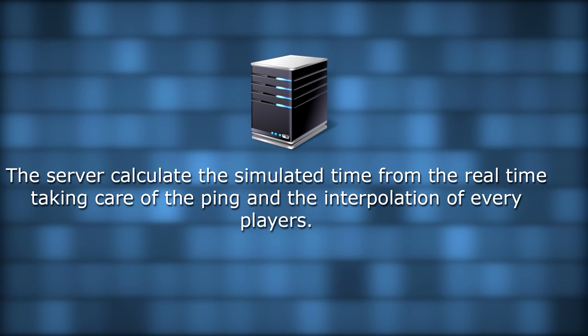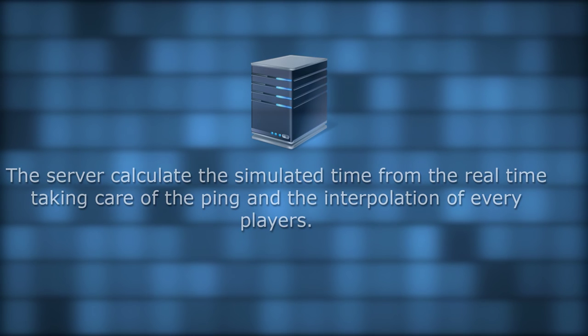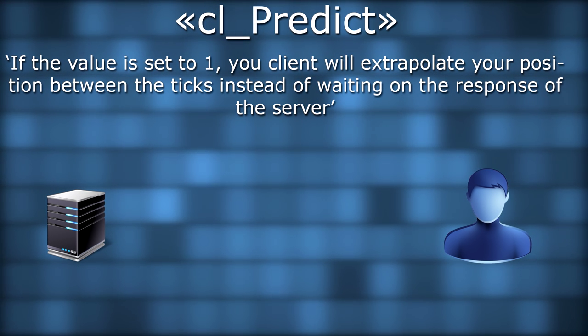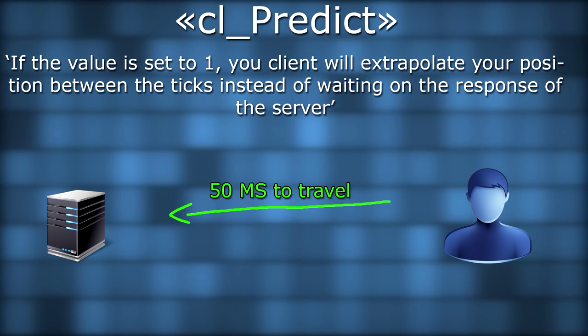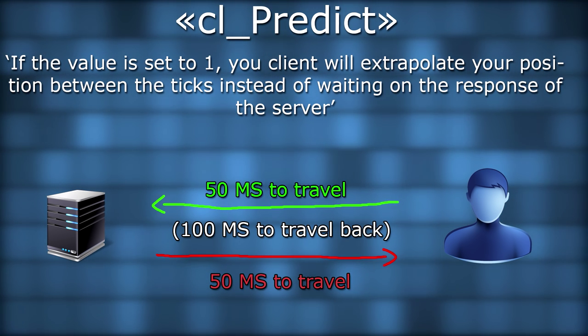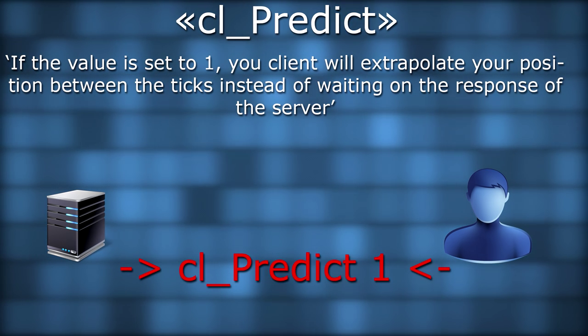The server calculates simulated time from real time, taking care of the ping and interpolation of every player. It's an important one and you need to set it to 1 if it's not already. And if you're still around, here is the last one: cl_predict. It's another mechanism used by Valve to improve the game sensation. If set to 1, your client will extrapolate your position between ticks instead of waiting for the server's response. For example, if you have a ping of 100 and cl_predict is set to 0, there will be at least a 100 millisecond delay between when you want to move forward and when the server allows it — a game-breaking delay. Make sure cl_predict is set to 1.